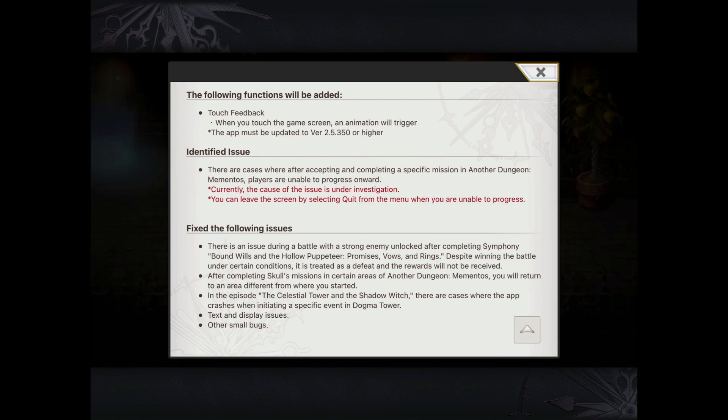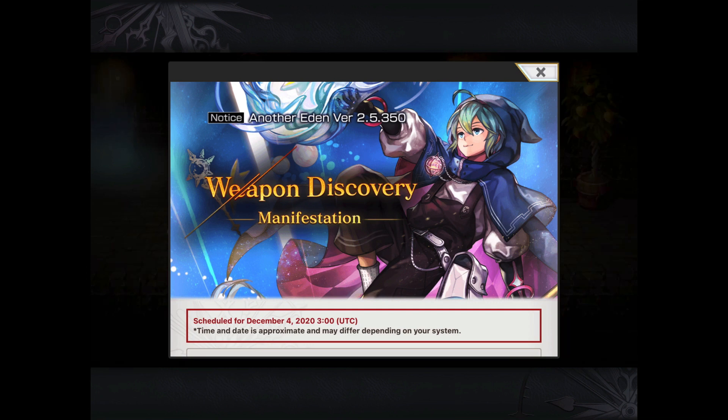Now one other function — I'm not really sure what this means — touch feedback, where if you touch the game screen, an animation will trigger. I'm not sure if that means that whenever you touch the screen, your party of four will kind of do their little dance or stance. If that's the case, that'll be cool, just for some fun animations.